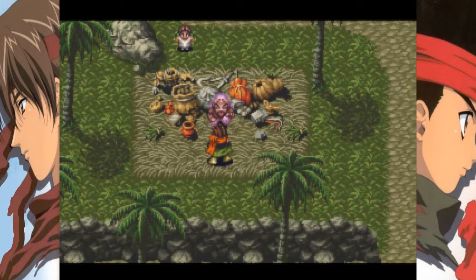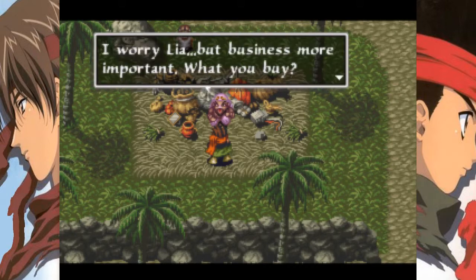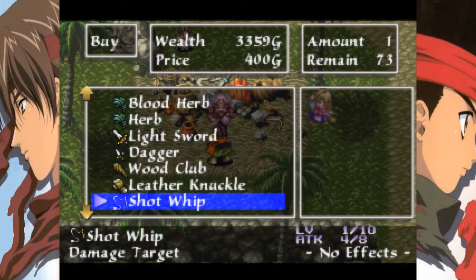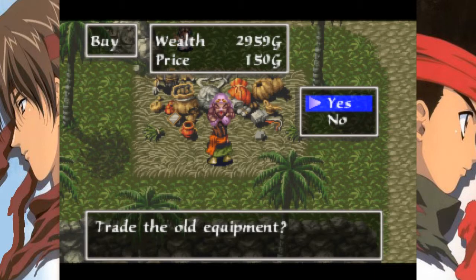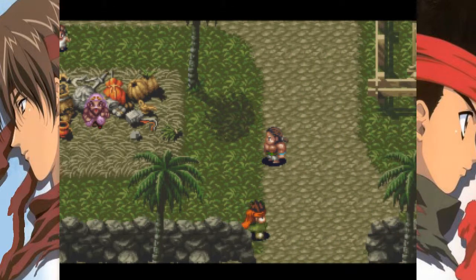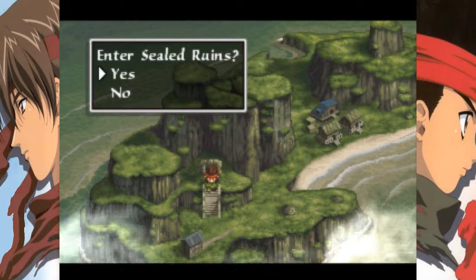Nothing here... Do I care about her weapon? Because that whip is not bad. Guess I might as well buy a whip for her. I'm gonna leave it there. Now we can head over to the sealed ruins.